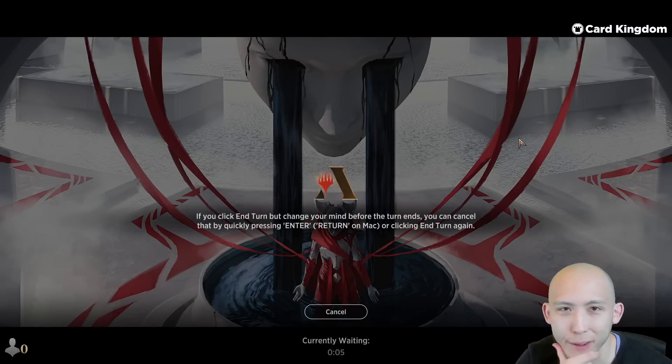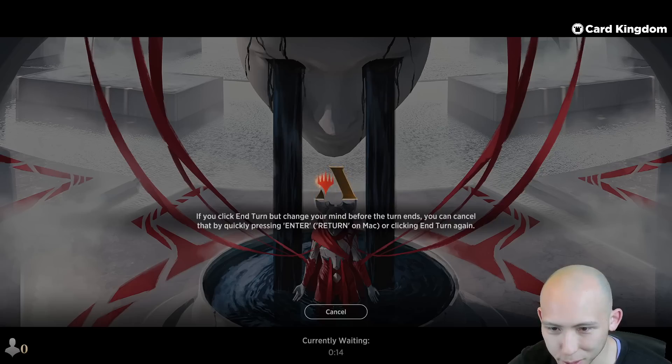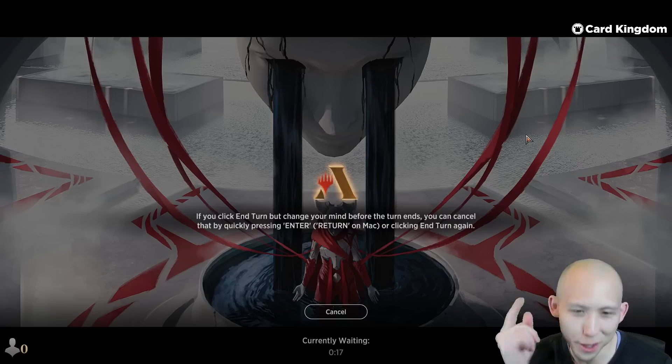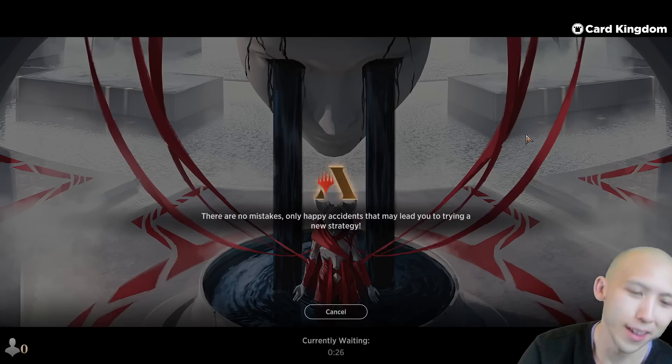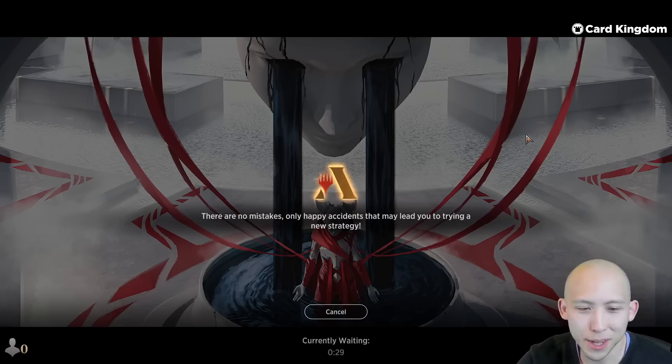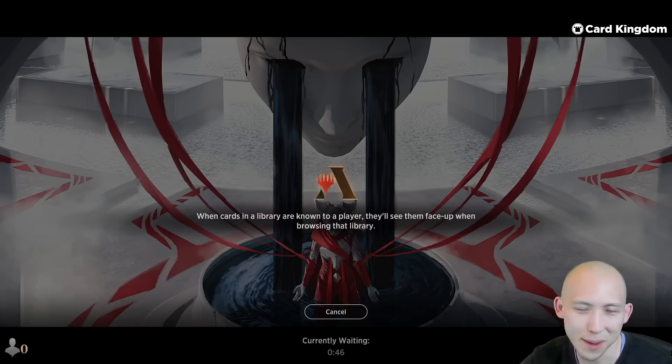If you're still watching the video, thanks. Tomorrow — which will be February 28th — they are adding Alchemy: All Will Be One draft, so we are going to be doing some of those. That should be a nice change of pace in the format. Alchemy generally adds a bunch of just like broken cards to a normal draft format, and I'm expecting that's going to be the same. We all know how I feel about this format, so maybe that's going to be a good thing.